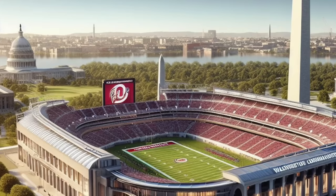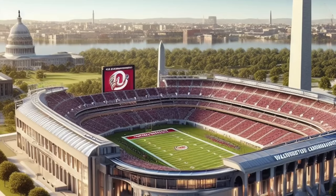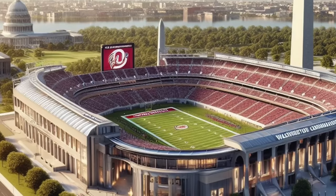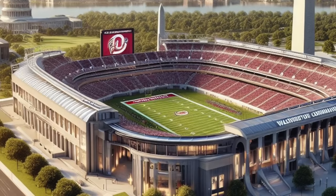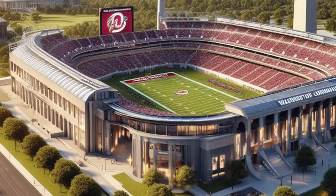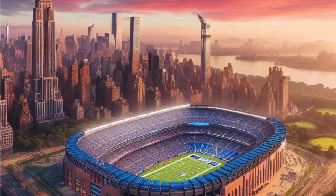The Washington Commanders — very bland stadium design. One side kind of looks like Levi's Stadium, but the other side isn't built up with suites, so that really wouldn't make sense. The exterior is really cool though — it looks like the AI was trying to build some type of government building combined with an NFL stadium, with pillars going around the exterior. That's pretty cool; that should be the new Commanders stadium. The Commanders are getting a new stadium probably in 2030 or 2031 and it very likely will have a translucent roof.